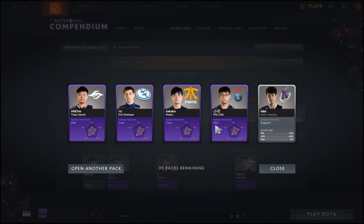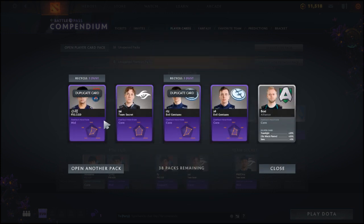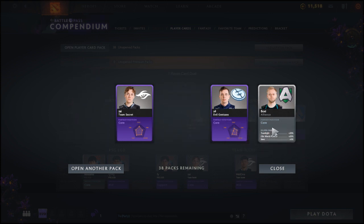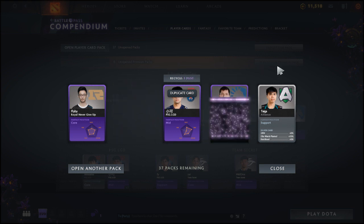We've got GH from Team Liquid. Next pack — the silver card is Kaka from King Gaming. We also got a Chinese player from PSG. RTZ from Fanatic — his full name is ARTEEZY — from Evil Geniuses. Mid One from Team Secret, I've heard he's a good player. Carrying on, we've got some duplicates, ZY from Team Secret, S4 from Evil Geniuses, and the silver card is Boxi from Alliance.